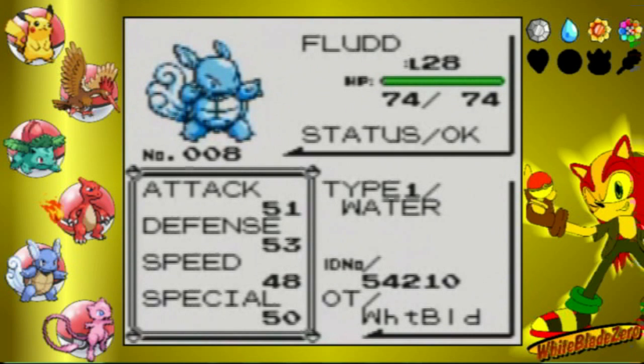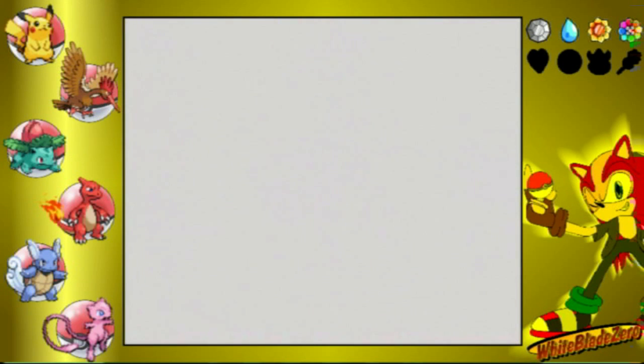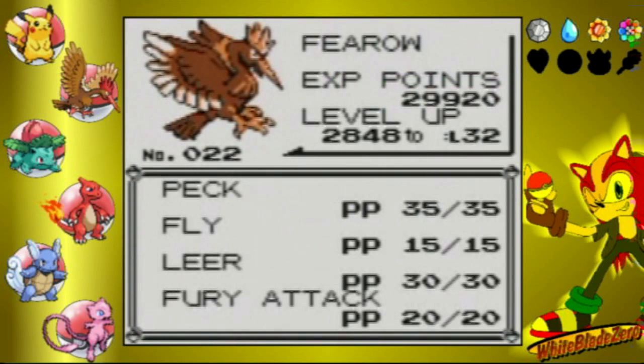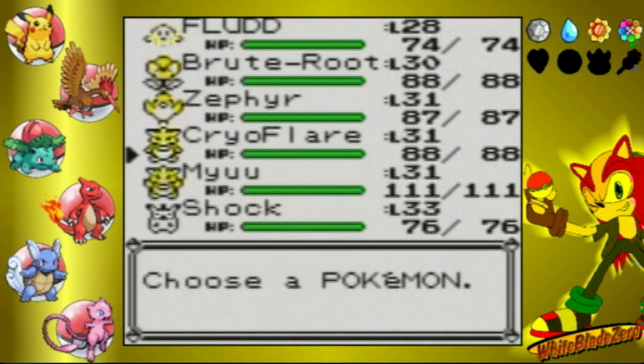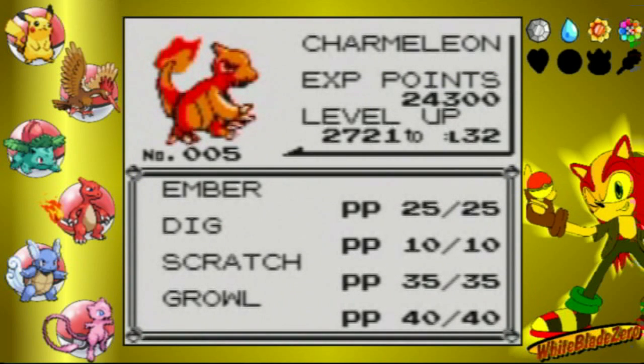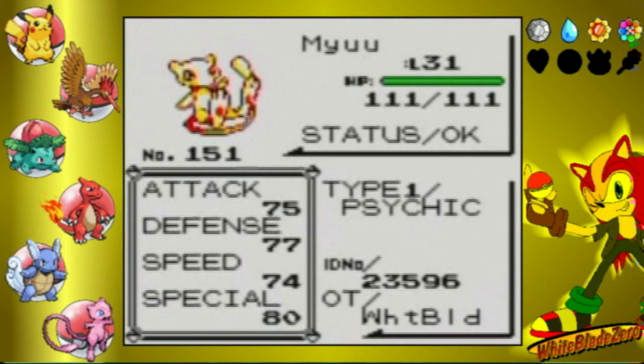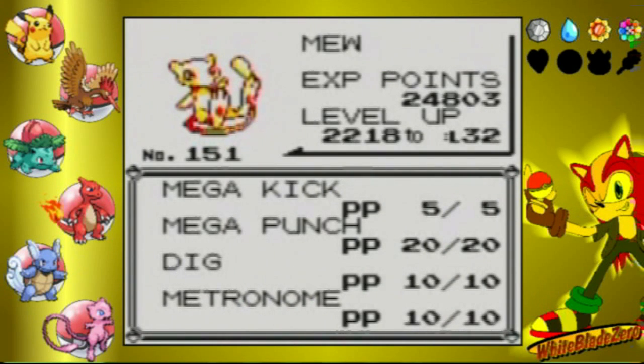Flood hasn't changed much — level 28, same moves as before. Zephyr has had one major change: I've decided to keep Fury Attack after all. So Firo knows Peck, Fly, Leer, and Fury Attack. Cryo Flare has a new move — believe it or not, Cryo Flare now knows Dig. How that's possible is through getting the Dig TM again. Which means right now, Mew still knows the Dig TM that was from the last game file. So now I have two diggers, so to speak.